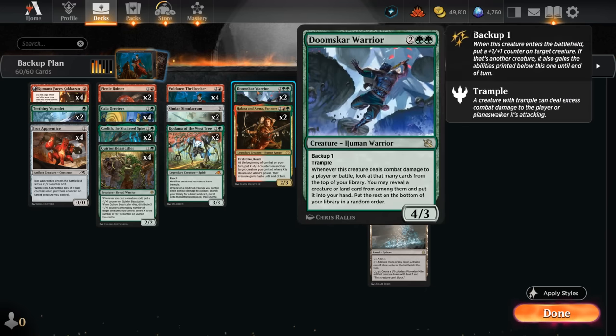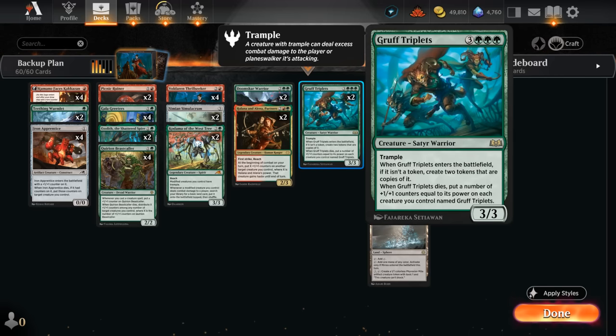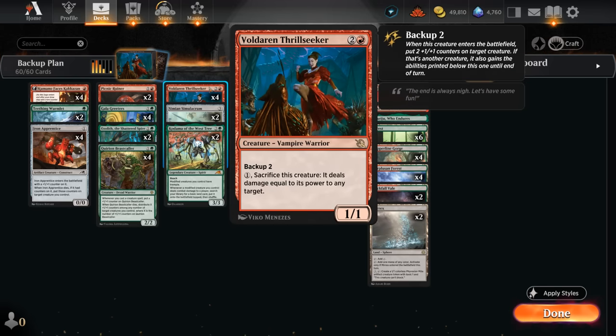We also have two copies of Doomscar Warrior as another backup creature — this is only backup one, but the ability provides nice card advantage. Whenever this creature deals combat damage to a player or battle, we get to look at that many cards from the top of our library, reveal a creature or land card from among them, and put it into our hand. That can help us find the Triplets or the Thrillseeker to assemble these powerful combos.